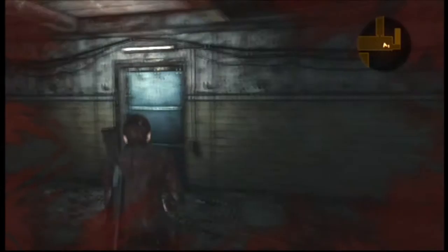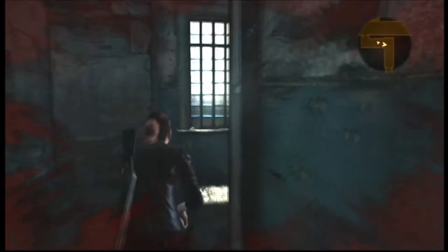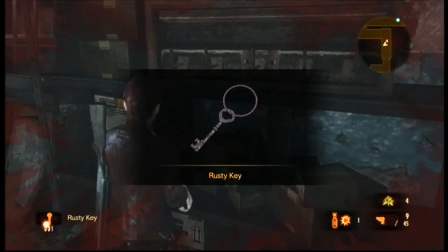I ran back that way because I didn't know we were right by the door we need to go through — it's just right over here. We need to come in here. That's a sub-weapon, and that will be useful later. And that's a key, and that will be useful later too.